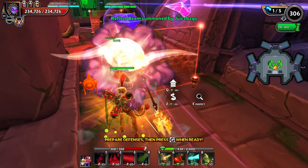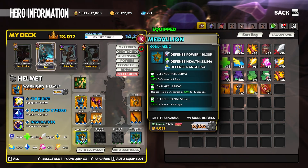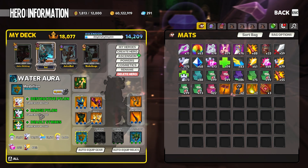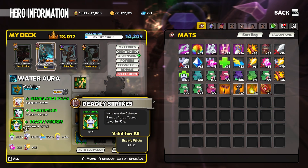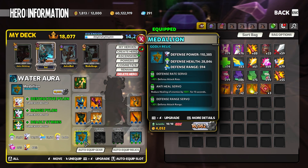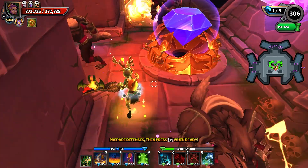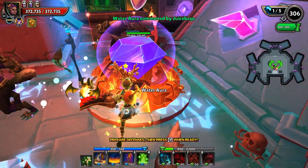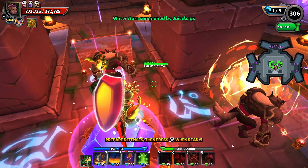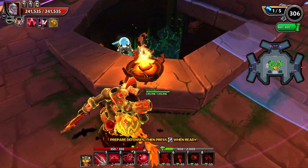We got 30 DU left, so let's drop an anti-heal. I've got that on a water aura with a destructive pylon — basically just there for the anti-heal. I could swap out the range pylon and throw a vicious on there to get a little more range out of these guys, but I'm not going to bother. Let's let it fly and see how it holds up.